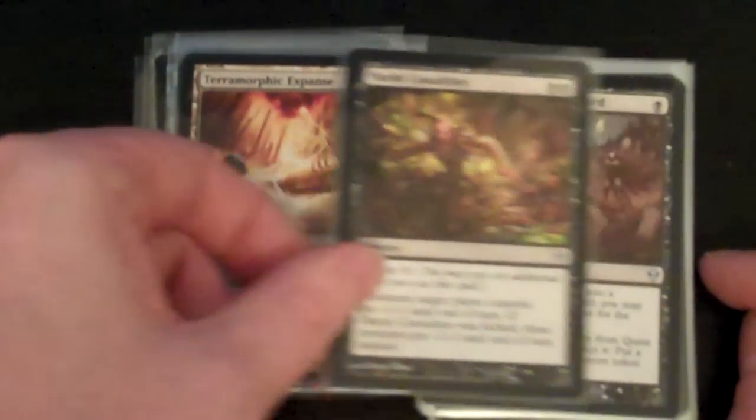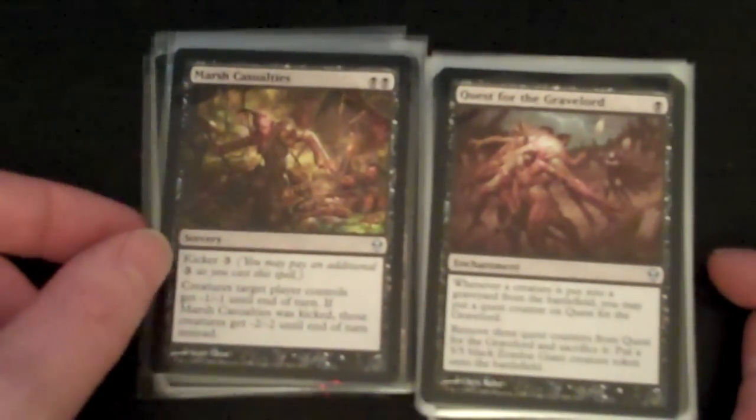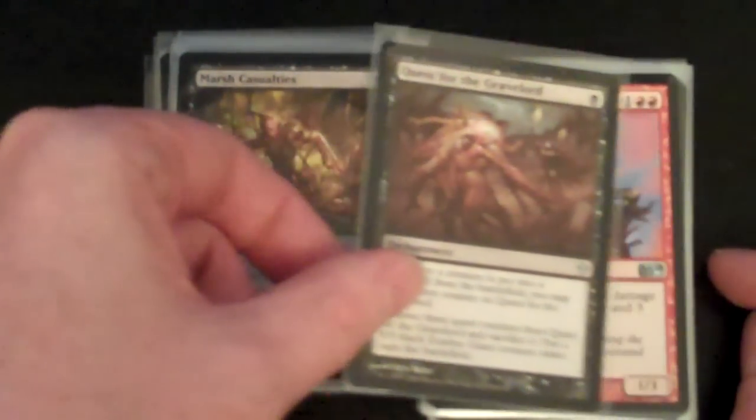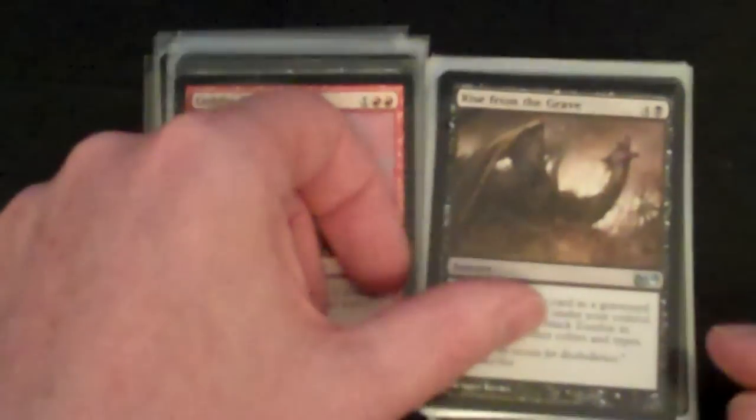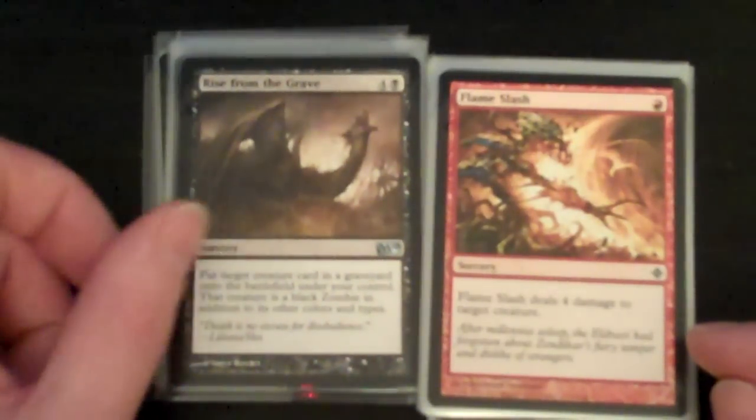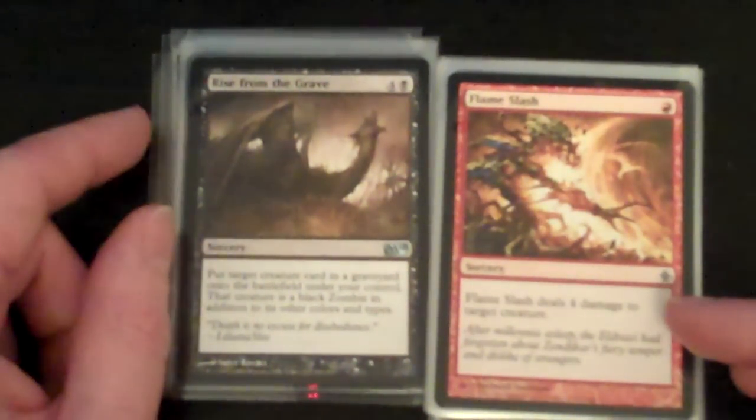Marsh Casualties — that's an uncommon from Zendikar. Quest for the Gravelord, uncommon from Zendikar. Goblin Artillery, uncommon from M10. Rise from the Grave, M10, uncommon.